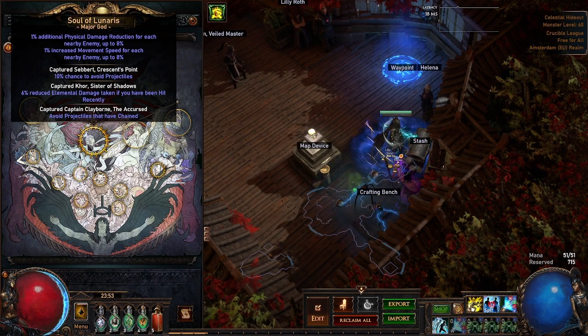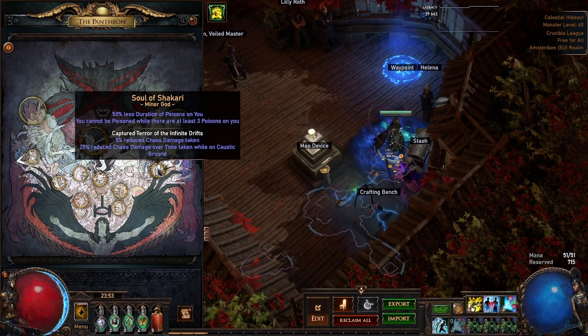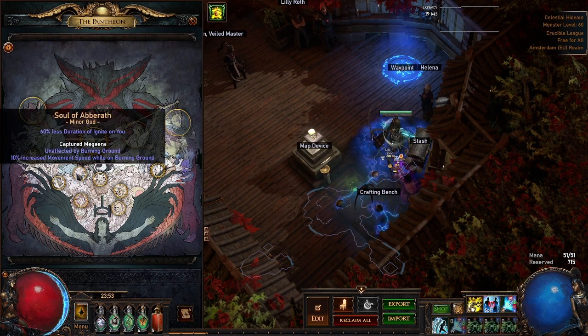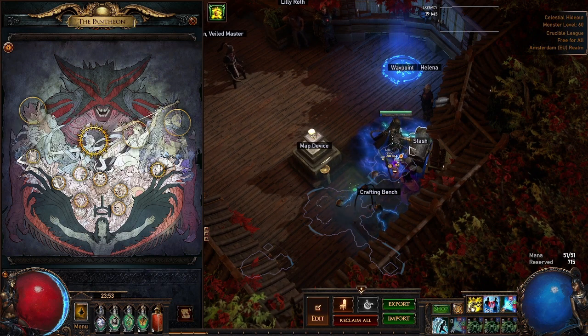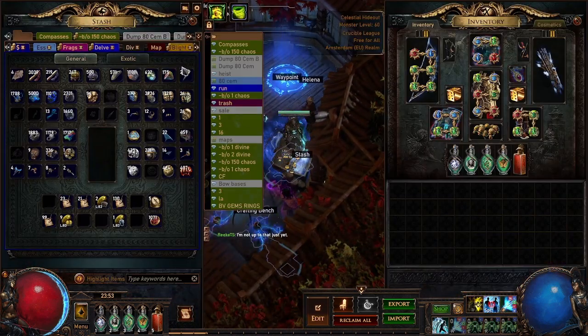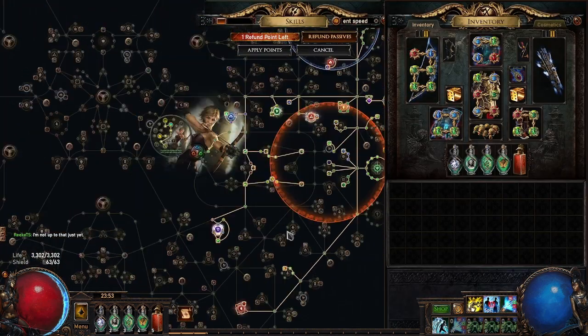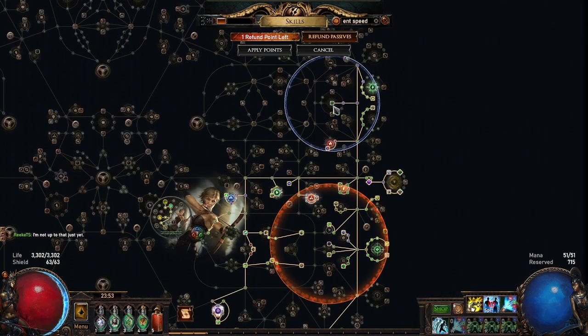For pantheon I'm using Soul of Linares to avoid projectiles and reduce elemental damage taken if hit recently - avoiding projectiles that change direction is probably the number one thing that would one-shot you randomly. My minor god is Soul of Shakari for reduced chaos damage taken, less duration of poisons, and cannot be poisoned. If you're running exarch altars though, Avarath is mandatory, but the strat I'm doing uses blue altars to really make the most out of magic find. POB will be in the description.